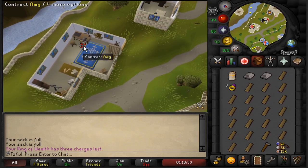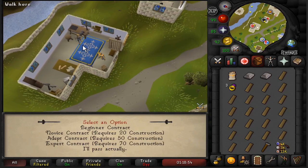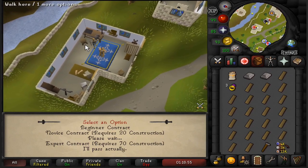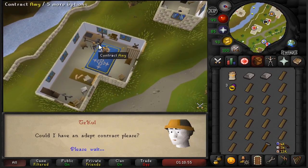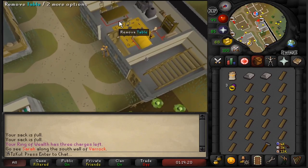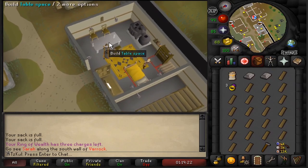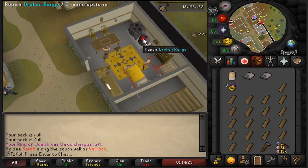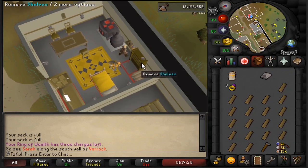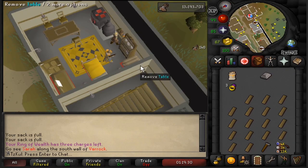When you pick up your contract, notice which option your contract choice is. For example, if I do teak contracts, my choice is the third option, so I press the number three on my keyboard. The reason this matters is that when you build teaks in the homes, you can just continue pressing three, because that will be the third option for every building. This number option will match for all types of contracts, so keep that in mind if you want to spam the same key.